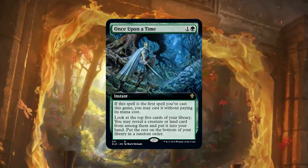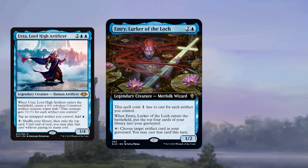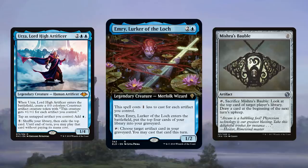Number one on our list — speaking of setting up combos, we have Emry, Lurker of the Loch. This card comes in at number one because it already has a really obvious home: Urza-style decks. These decks have really benefited from the recent bannings. You can make an argument that they're definitely tier one and one of the best and most popular decks in the format, and Emry seems perfect for those decks — milling cards, finding artifact combo pieces, and getting back a Mishra's Bauble every turn to draw a card. This card was immediately at the top of both our lists — it was the first card I put on, and it was number one on your list as well.